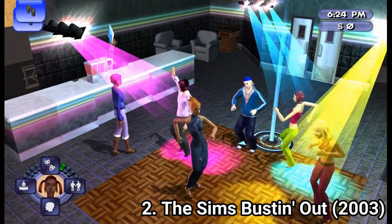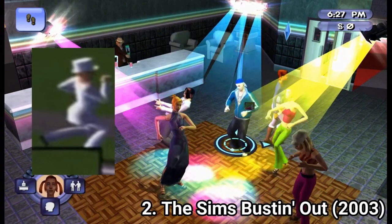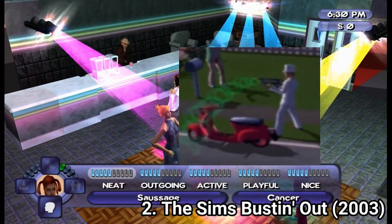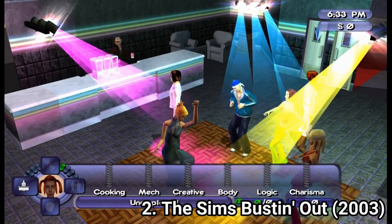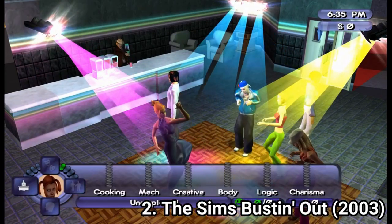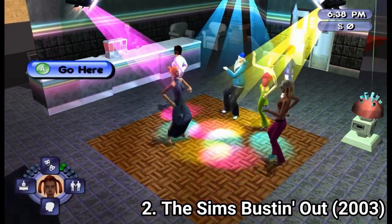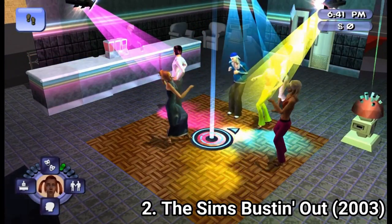The Sims Bustin' Out has a weird plot. A white guy named Malcolm with a bazooka that shoots sound waves capable of making stuff disappear haunts the neighborhood and makes people's stuff disappear, including yours. Your job in the Bustin' Out game mode is to complete objectives to climb the ladder of society and get Malcolm's mansion and bust him out so that the evil doer will lose his lair.